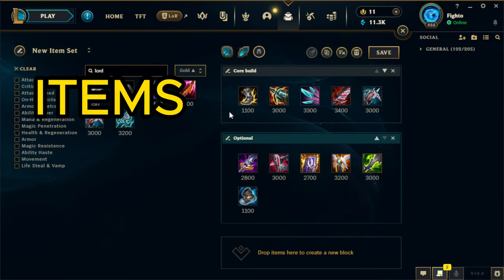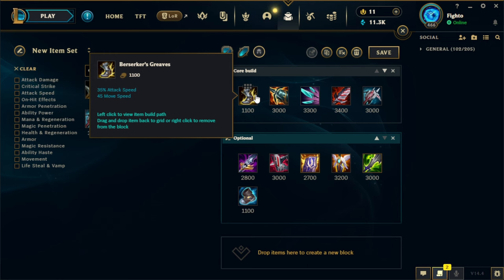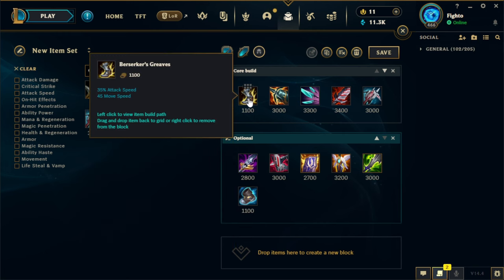Most of the time with Tristana you want to go Berserker Greaves first base. It gives you a lot of agency to roam, join skirmishes, make it there faster, and helps you push the wave and last hit under tower. You can go Merc Treads if the enemy has two AP champs — mid-jungle AP, you always go Merc Treads. If they have mid-jungle AD, you can consider Tabi, although in those games Zerkers are still probably better.